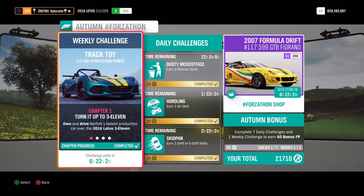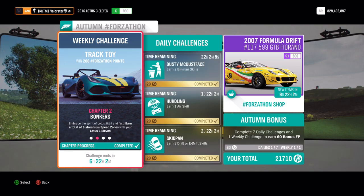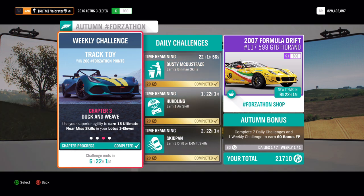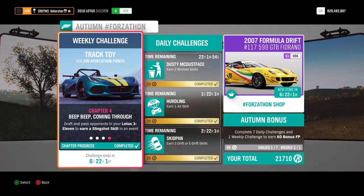For the Forzatón, we need to own and drive the 2016 Lotus 311, earn 9 stars in total on speed zones, get 15 ultimate near miss skills — that was a complete waste of time, I spent about 20 minutes on it, but five should be more than enough — and then earn a slingshot skill.